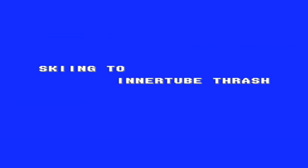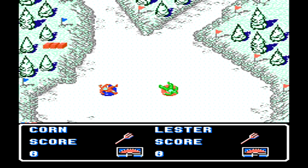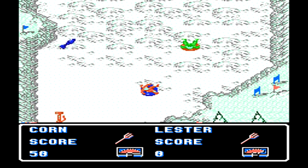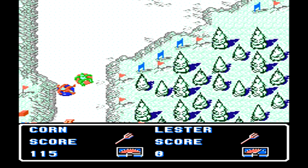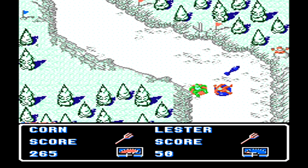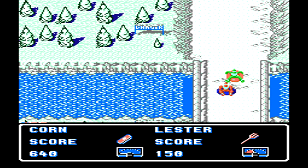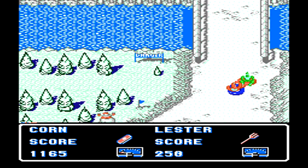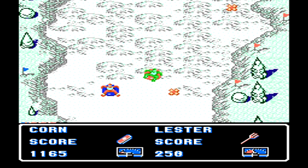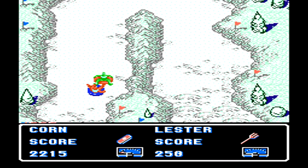The fifth and final event is the Inner Tube Thrash — one where you actually compete against a friend, or in this case against Lester the computer player. Your goal is to make it down the hill picking up items, as well as trying to pop your opponent's inner tube. Press B to lunge forward a little bit to stab at them. Hold A to move your character around in the inner tube so you can face your opponent — you have to be facing your opponent to actually stab him. On the bottom of the screen you have a meter showing the amount of air currently in your inner tube. When that runs out, your opponent gets points, and you can keep draining his air meter by consistently stabbing him over and over again.